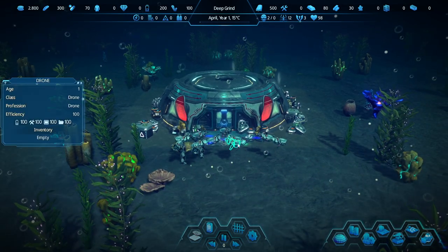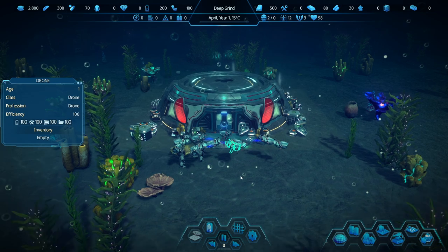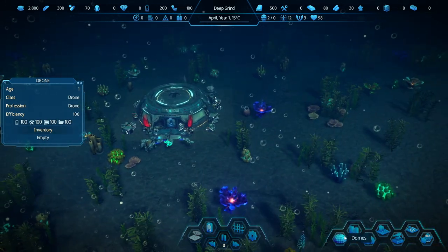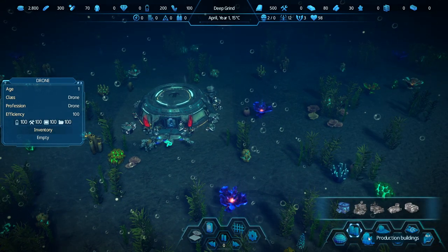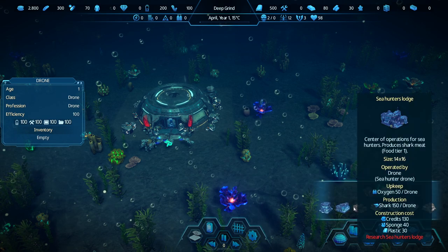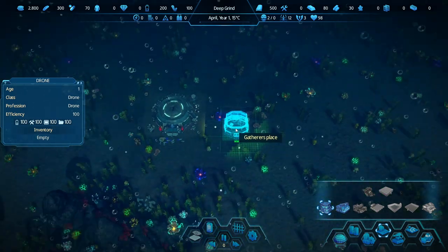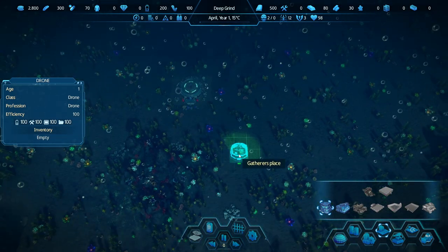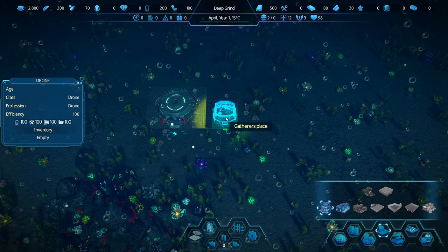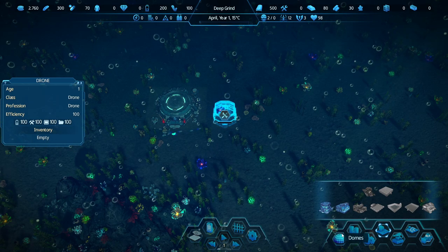I'm going to pause right away here. You start with some drones, and then later on we also have two residents. They don't have a place to live right now. We need to build a depot and a gatherer's place. I think there's some kind of bonus you get with the gatherer's place if it's near another building, but I forget which one it's supposed to be beside, so I'm just going to stick it here near our main place.